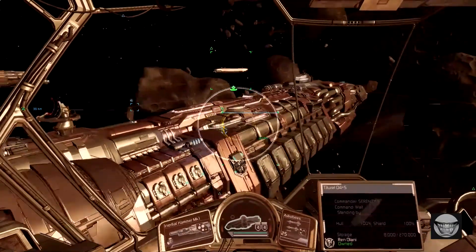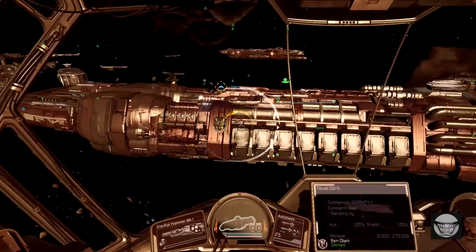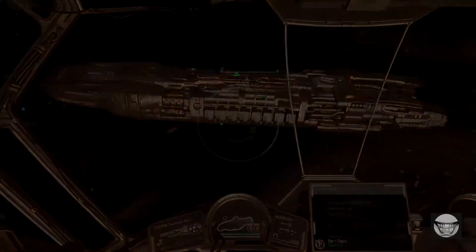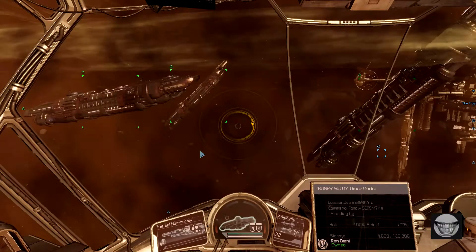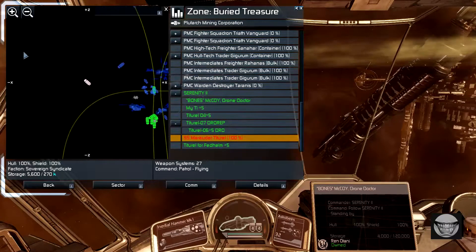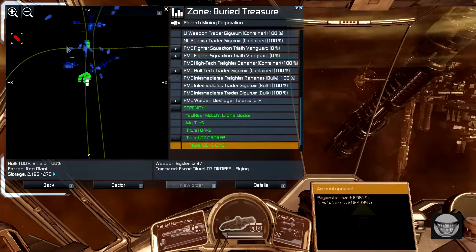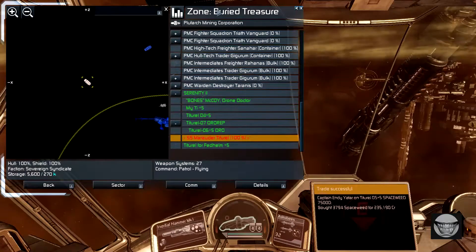Now you know where they are — not just how many, but where they are. So let's go find one in its natural habitat and see if we can tame it. I ran into one. Here we are in beautiful downtown Buried Treasure. Buried Treasure has a jump beacon, which means allied ships and enemy ships will jump in here — that's how we got here. But there's a Titurel over here.